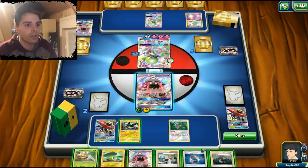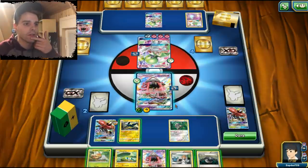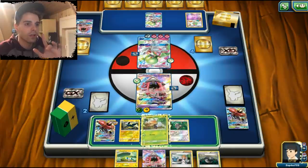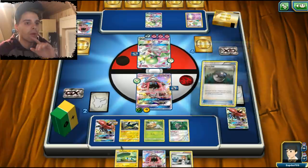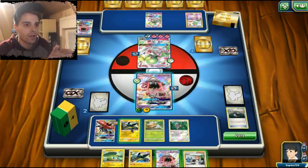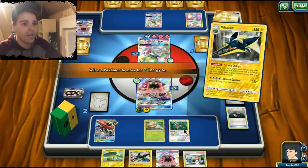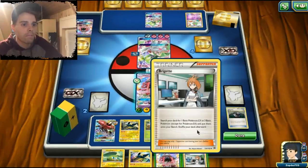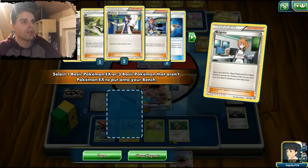Go Tapu Lele! Maybe we can retreat into Zeraora. We have the Choice Band, which is at least comfortable to know. We can slap some energies around on the field and leave our Tapu Lele in hand — if we have Tapu Lele we can use it to get Guzma later. For now we're gonna bench this Grubbin, use Heavy Ball to grab a Vikavolt so we don't drop into it. Tapu Lele for Bridgette is also something we can do.